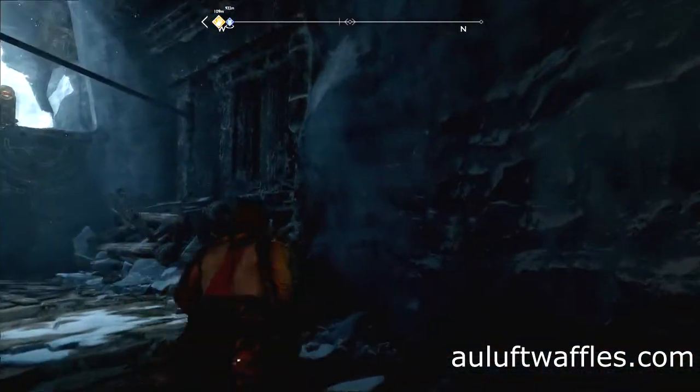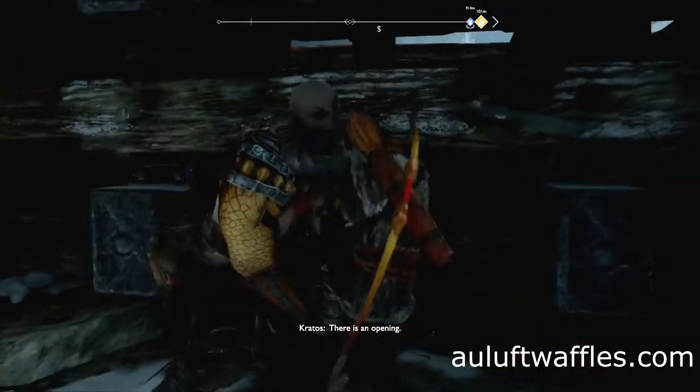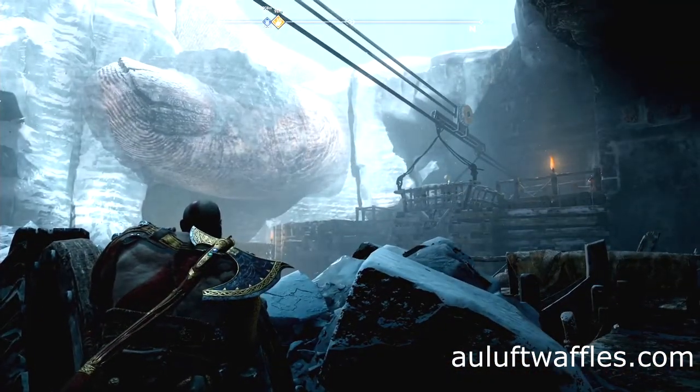To return to the boat behind the lock in God of War, go round the rock to the right of the area and help the boy up to the upper platform. Then go to the wheel and pull the platform to the other end.